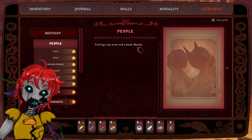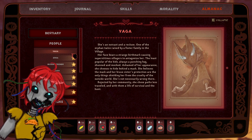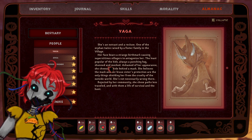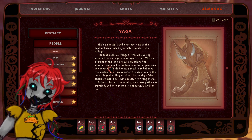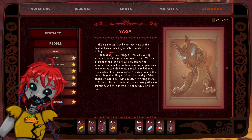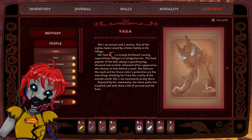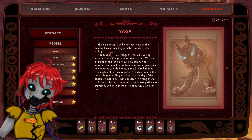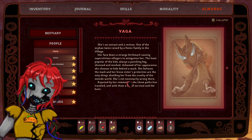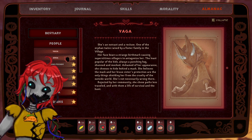Bestiary. Two legs, arms, and a head, mostly. Outcast and recluse — one of the orphan twins raised by a foster family in a village. Her face bears a strange birthmark causing superstitious villagers to antagonize her. The least popular of the kids, always a punching bag, shunned and mocked. Ashamed of her parents, she chooses to hide behind a mask. She believes the mask and her brave sister's protection are the only things shielding her from the cruelty of the outside world. She's not necessarily wrong. Rejected by her community, she chose paths less traveled, and with them a life of survival and the hunt.